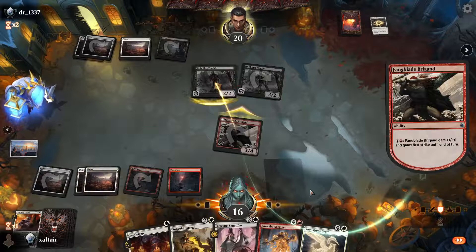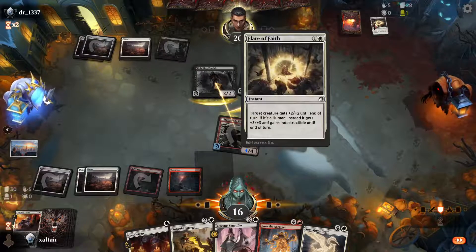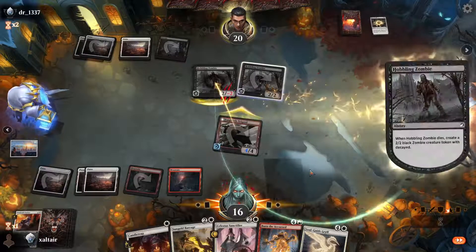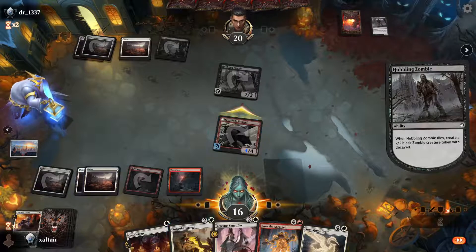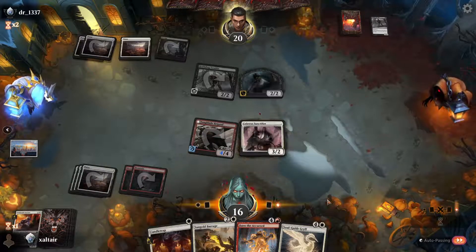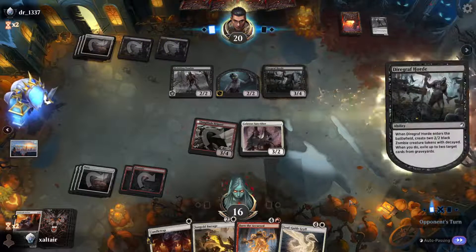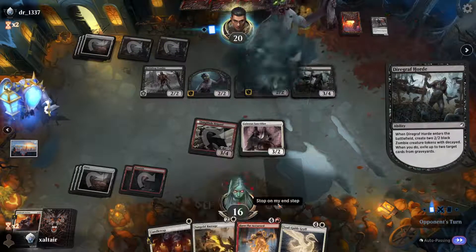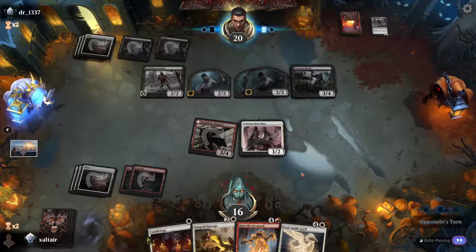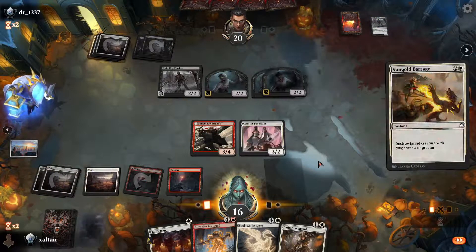Cast this guy. But they have another pump spell. That's what we thought. This guy is incredible especially if he flips over. Of course — Diregraf Horde! That's what we have the barrage for, but they still made a whole bunch of 2/2s which are incredibly annoying. Because there are no board wipes. Let's attack with him again — I mean they're still at 20.